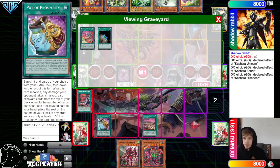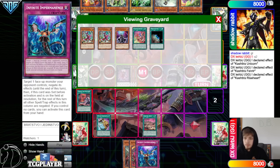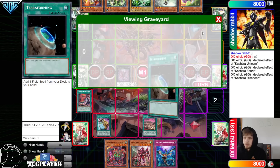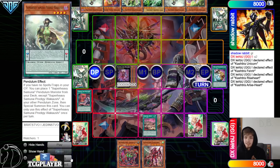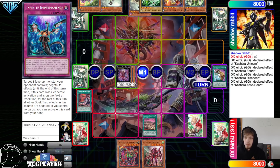Looking at the top 6 cards off Prosperity, we see an Imperm — just going to grab that and put the rest back to the bottom of the deck. Was hoping for some non-engine since we have a lot of engine. Arise effect attaches Big Bang, set Imperm, pass. They draw Prodigy, and getting to put it into the Pendulum Zone is pretty nice.